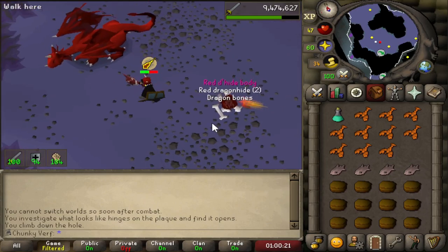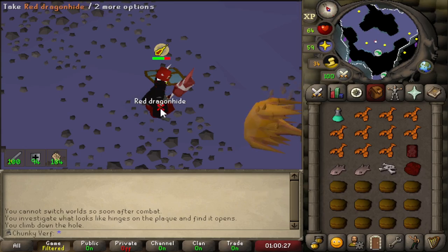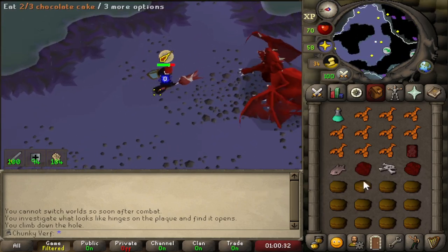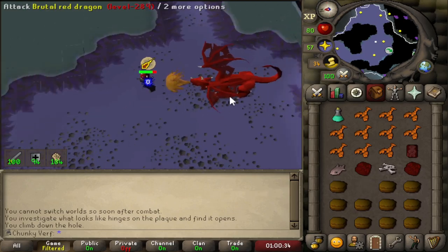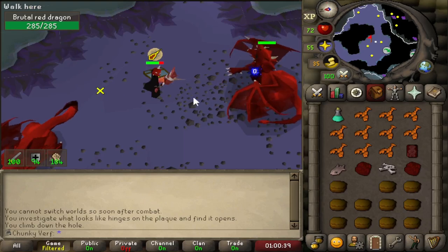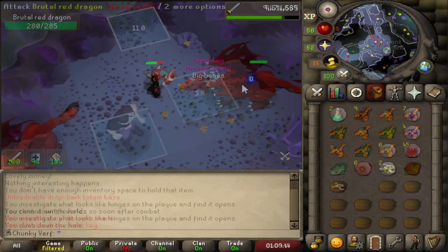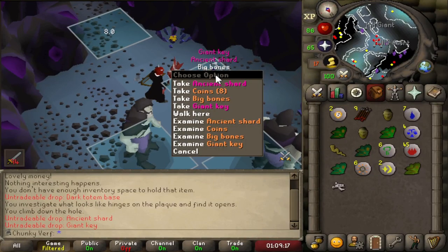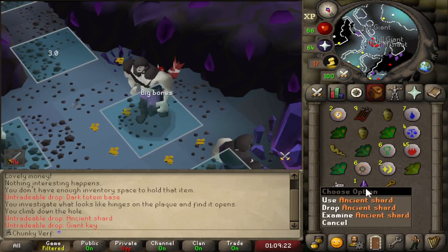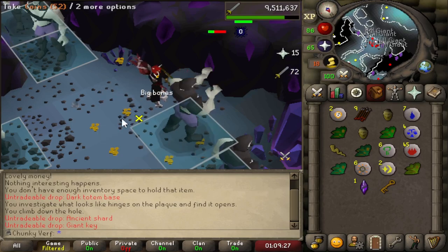Look what we got there — the Red D'hide Body! One of the two items I need. I currently have 40 kill count, so a little bit under drop rate. Very happy to see that. The trips paid off. We still need the rarest item left but that is progress. Getting two rare drops in one Hill Giant kill — an Ancient Shard and a Giant Key. That's like 1 in 400 and 1 in 128 in one drop.